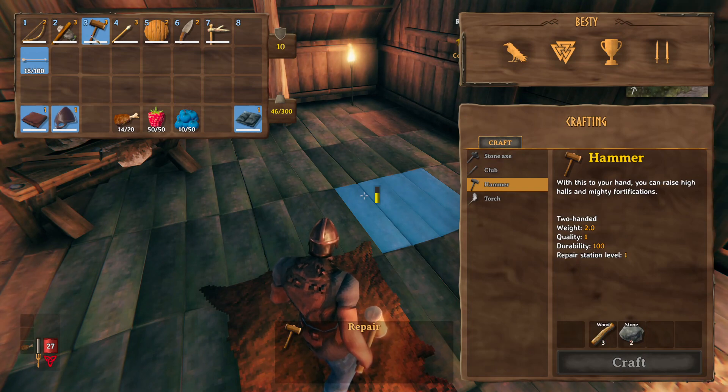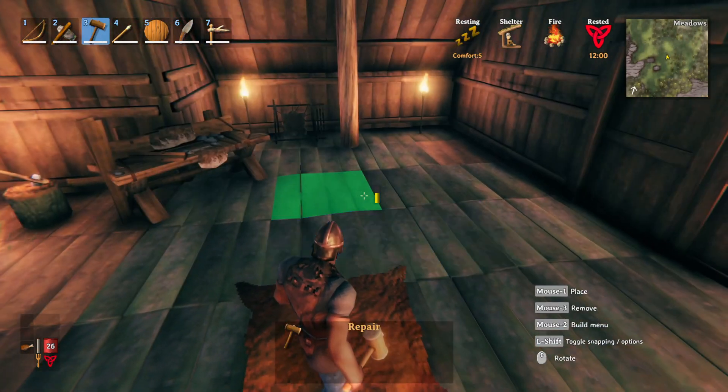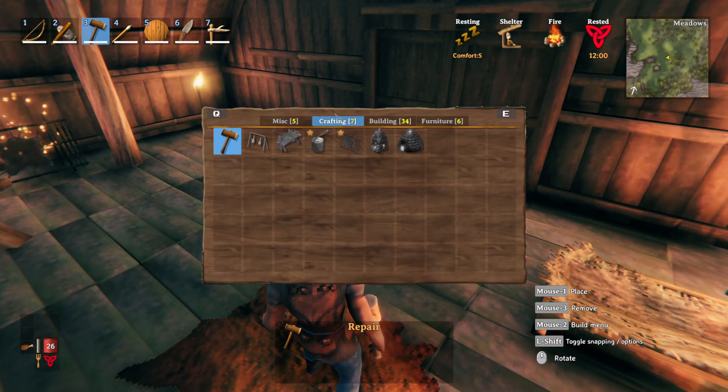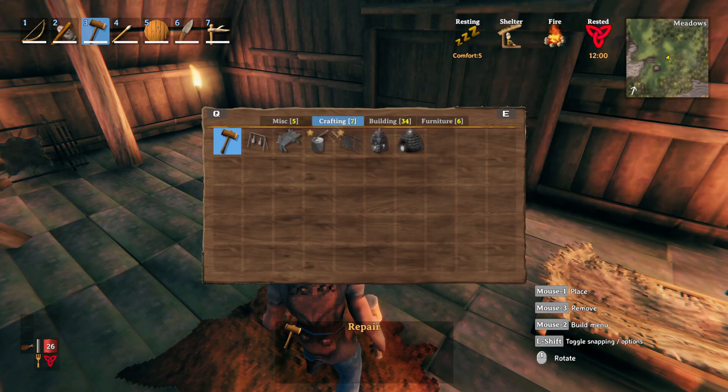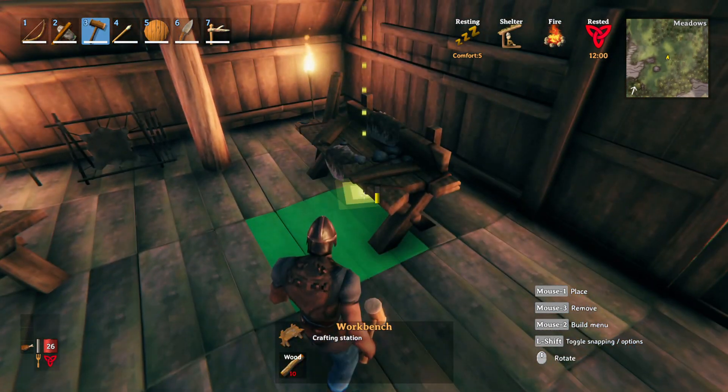Those things are all over the place. Then once you've got the hammer, you press three and then you right-click anywhere you want. This brings up this menu here — it's in crafting. You've got all these other options here, but it's in crafting and it's right there. You just plop her down once you have the wood and that's how you do it.